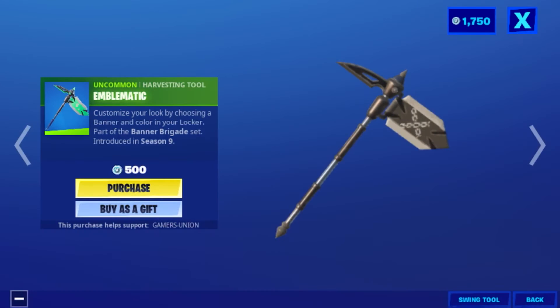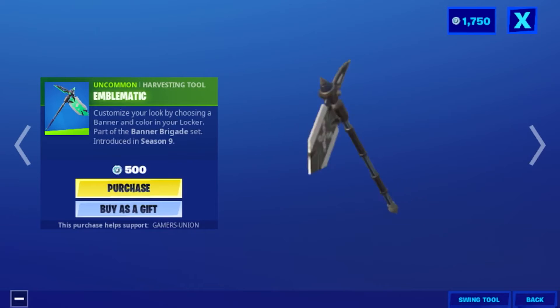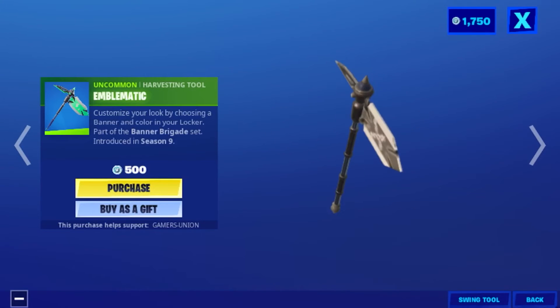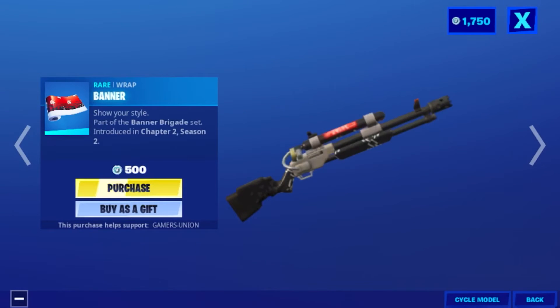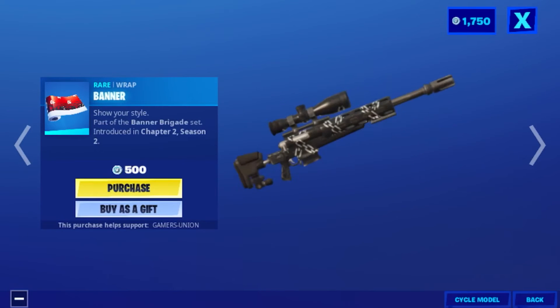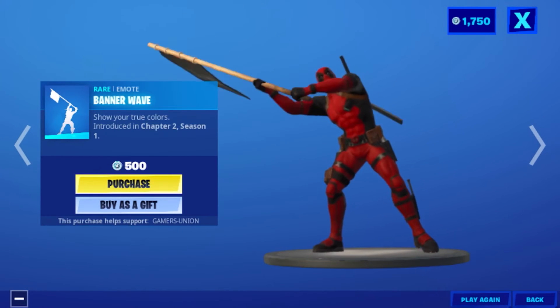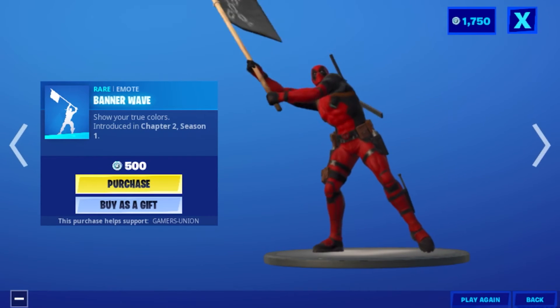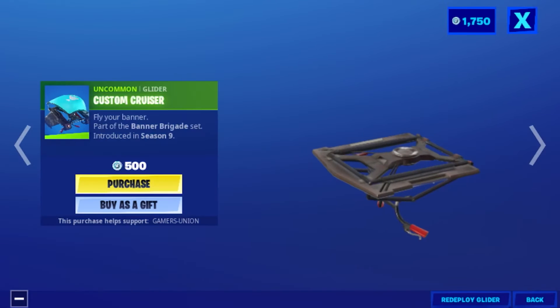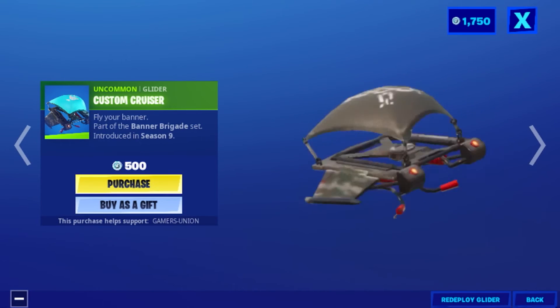Harvesting tool Banner Emblem — customize your look by choosing a banner and color in your locker — part of the Banner Brigade set, introduced in Chapter 2 Season 2, 500 V-Bucks. Banner with short flux colors introduced in Chapter 2 Season 1, 500 V-Bucks. Glider Custom Cruiser Flyer Banner — part of the Banner Brigade set, introduced in Season 9, 500 V-Bucks.